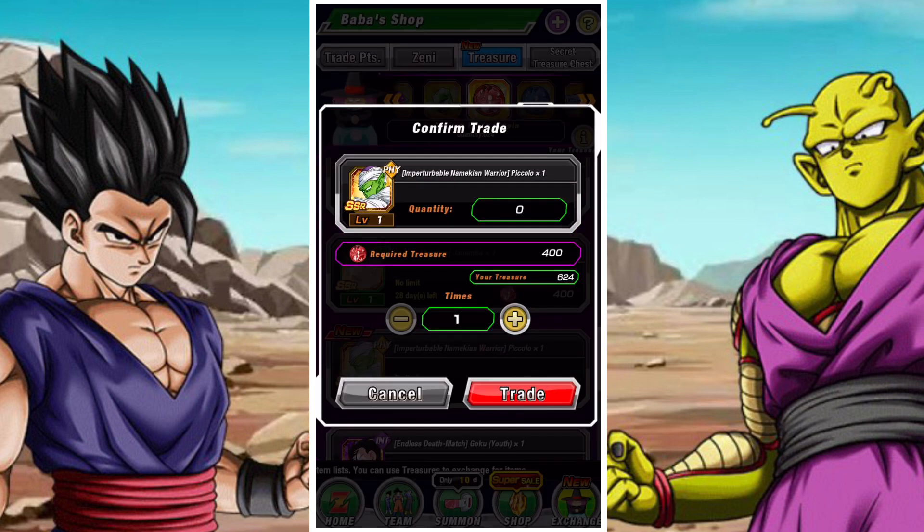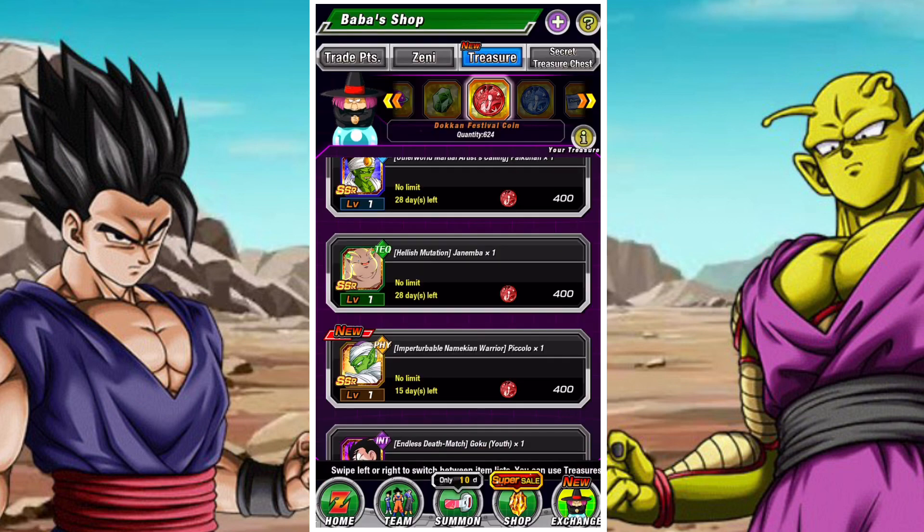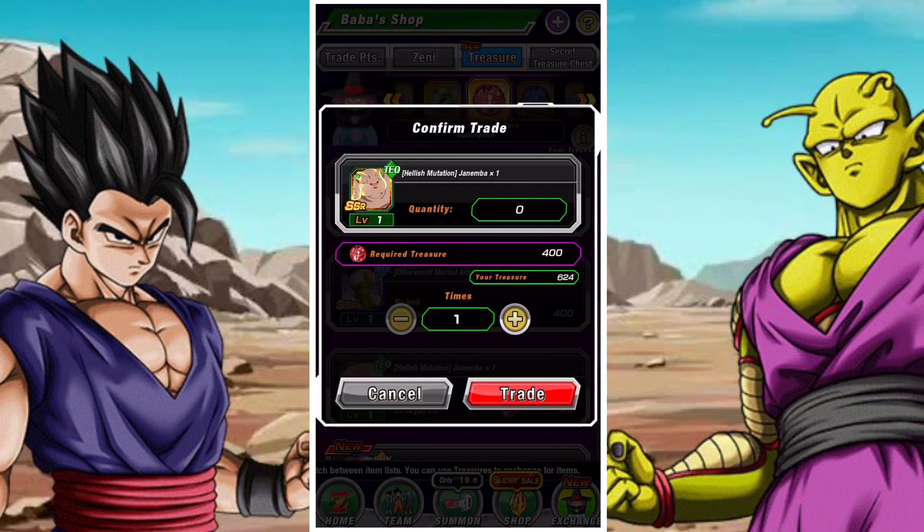INT Kid Goku is not really up there for me. PHY Piccolo has a really good EZA, but his leader skill isn't enough to warrant him being a red coin unit. If you have all the Piccolos in existence then sure, go for it, but for me not quite.